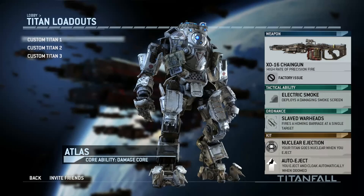You are given three custom Titan loadouts when you reach level 5, in addition to the three presets which are assault, tank, and artillery.